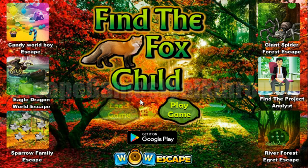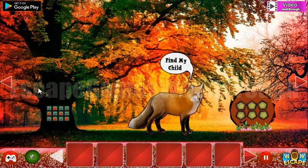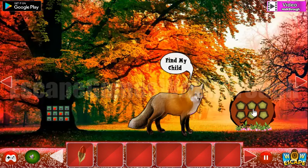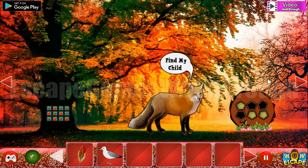We are playing Find the Fox Child by Wow Escape. Here's the fox and she asks us to find her child. Here's the first hint — we can use this hint on these pentagons. We've got a sea eagle.